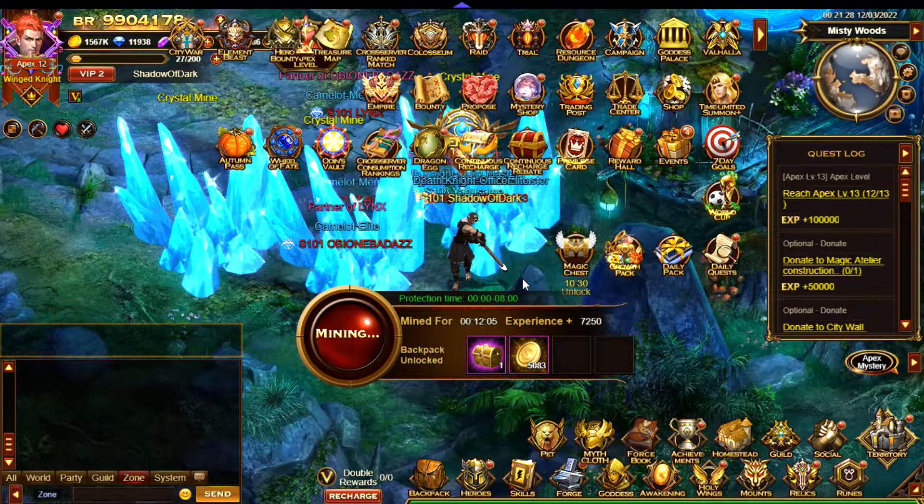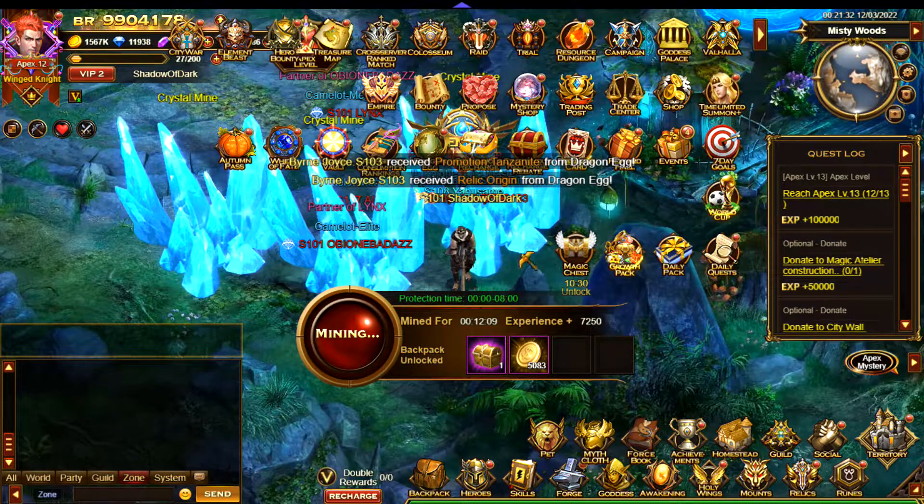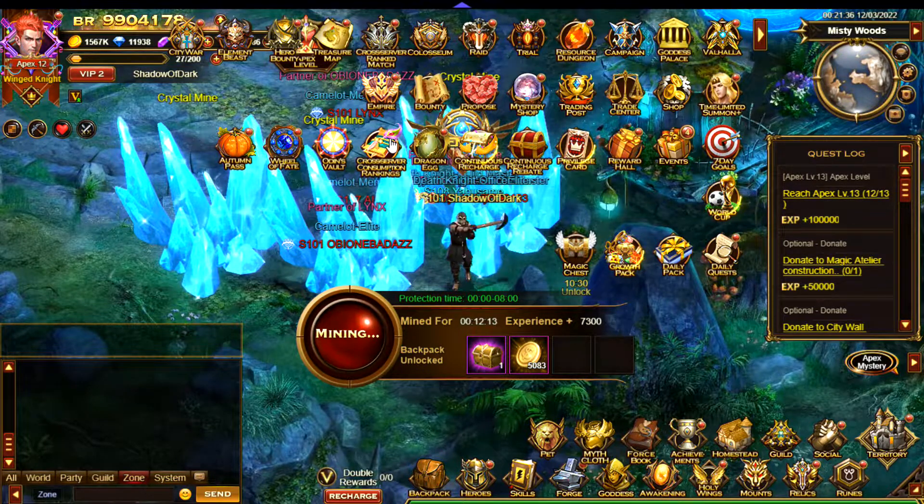So you get the idea for this event — basically you want to save up as many items as possible and then use them when the correct event is up. Just be careful though: check the event carefully in case it's not a consumption event. If it's the event for obtaining items, you don't want to use all your items during that event as they will be wasted.